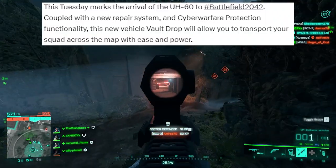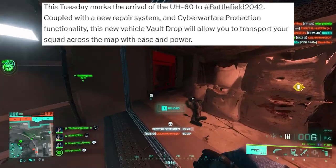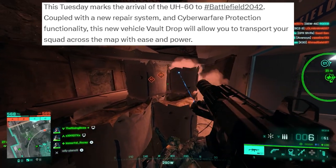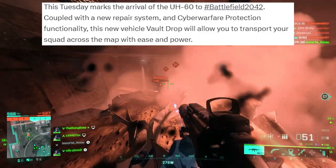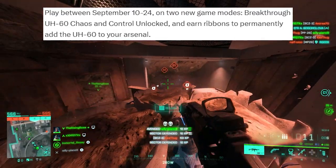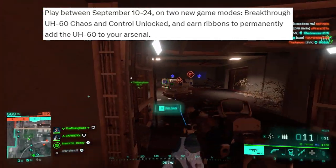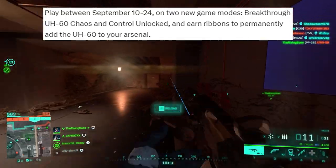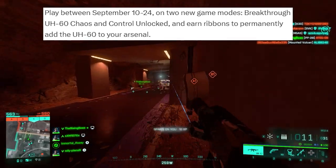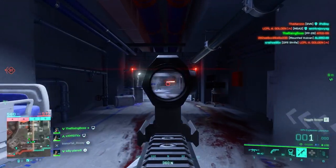This Tuesday marks the arrival of the UH-60 to Battlefield 2042, coupled with a new repair system and cyber warfare protection functionality. This new vehicle vault drop will allow you to transport your squad across the map with ease. Play between September 10th and 24th on two new game modes — Breakthrough UH-60 Chaos and Control — to unlock and earn ribbons to permanently add the UH-60 to your arsenal.